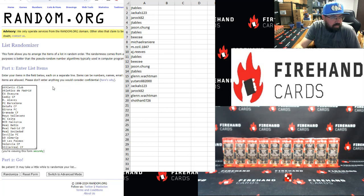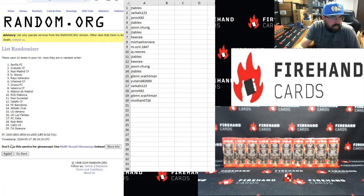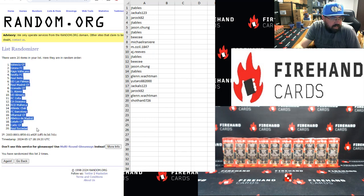Athletic Club up top, Villarreal bottom. Two clicks. Once. Twice. Valencia top, Real Sociedad bottom.